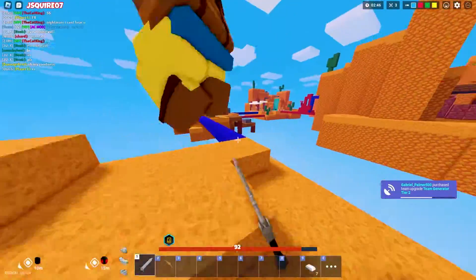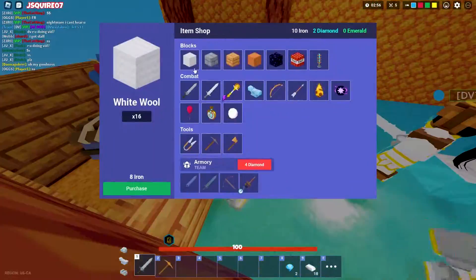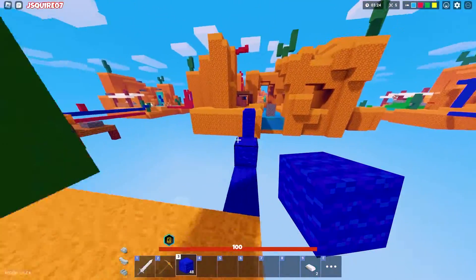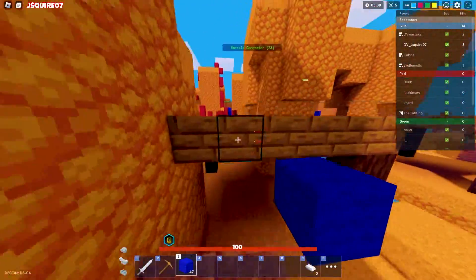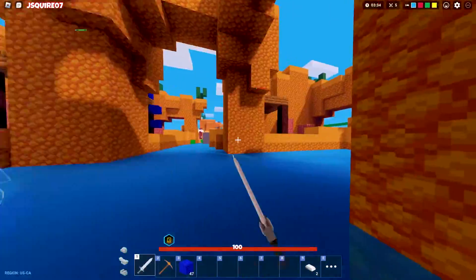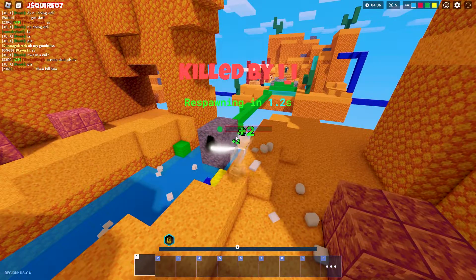Oh my god, there are people everywhere — we're being heavily rushed! Boom, they're gone. We're going to go to the middle, hopefully we can get a few kills and maybe some emeralds. DV said he wants to get tier 3 so we can get more of these scepters.